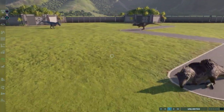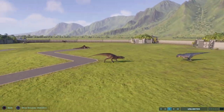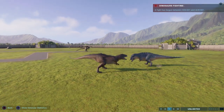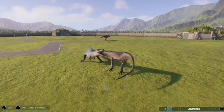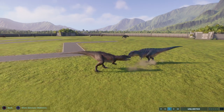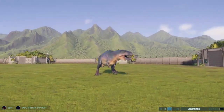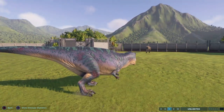We have some action! The two first and second place fighters from last time are yelling at each other already — it's the Carcharadontosaurus and the Acrocanthosaurus. Good hit! The Acro is looking pretty tough and pretty thick. He got the best of that one but he's a little roughed up.